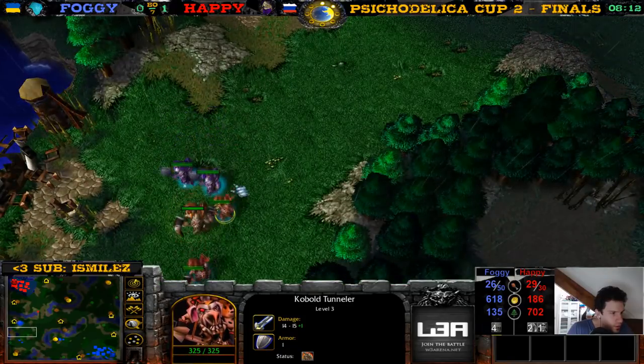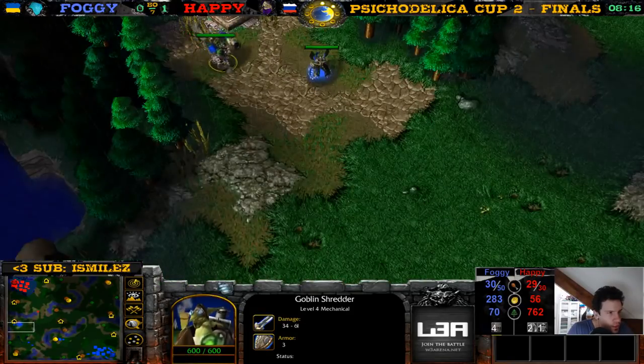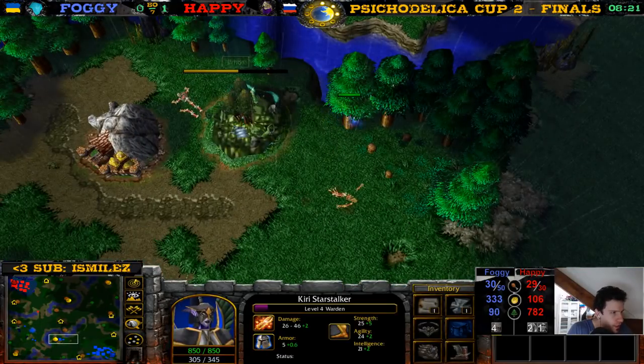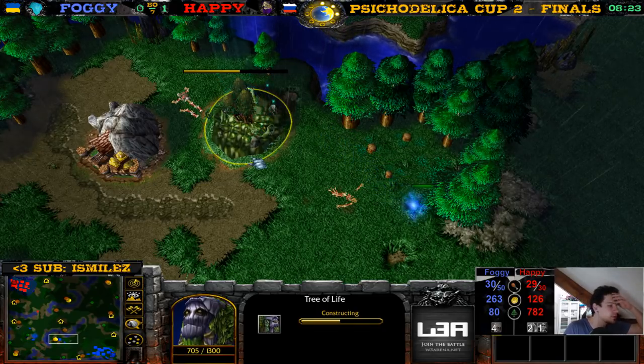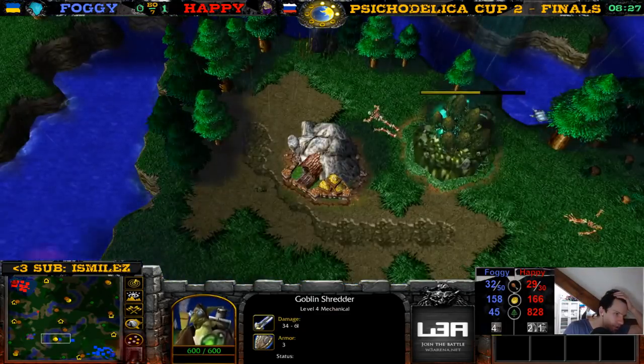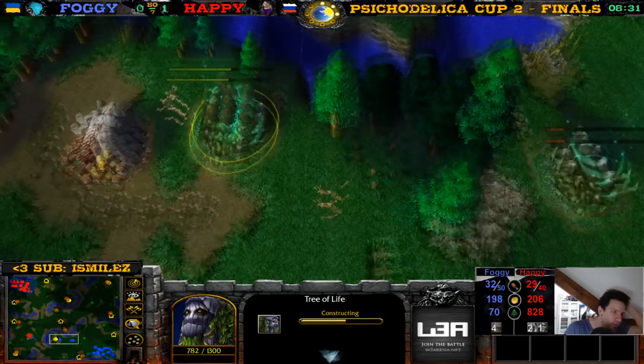Look at these Kobolds — so many Kobolds here, five Kobolds. There's a Shredder. Okay, this will get some more lumber. The Tree of Life is going back up — I don't think it was worth it for Happy, of course losing the Death Knight, the Lich, and a ghoul. Just cancel that expansion and kill the Warden first instead of the Priest.